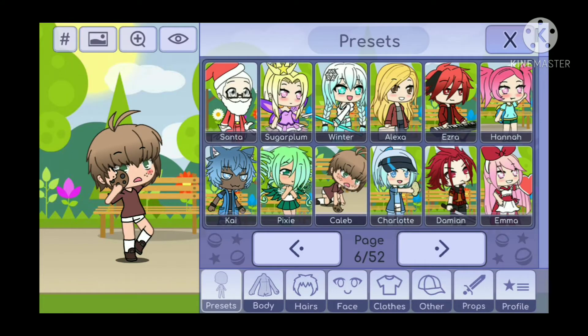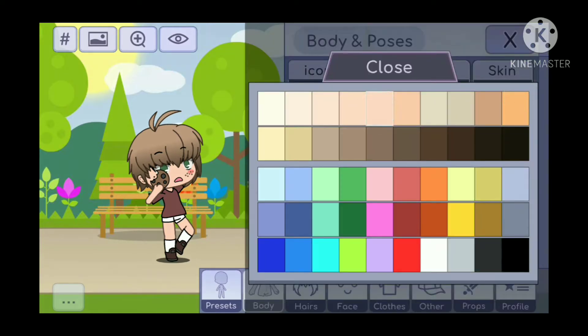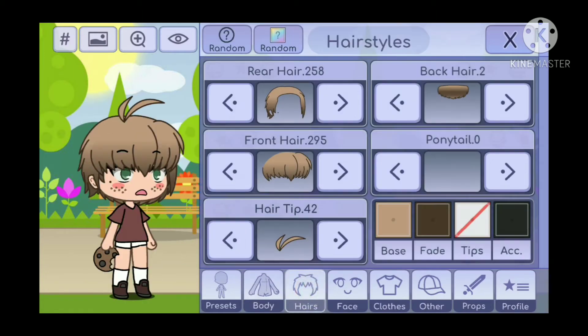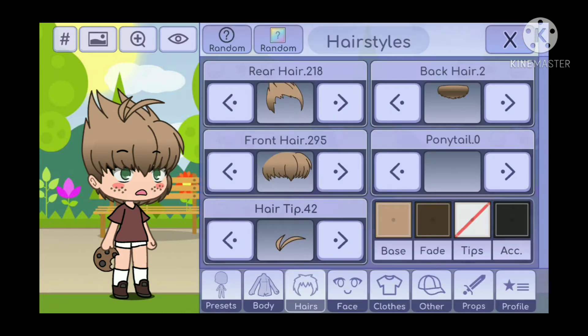So first, you want to choose Caleb. You want his skin to be this, and then for his front hair I'd recommend this, and for his back hair I'd recommend this.